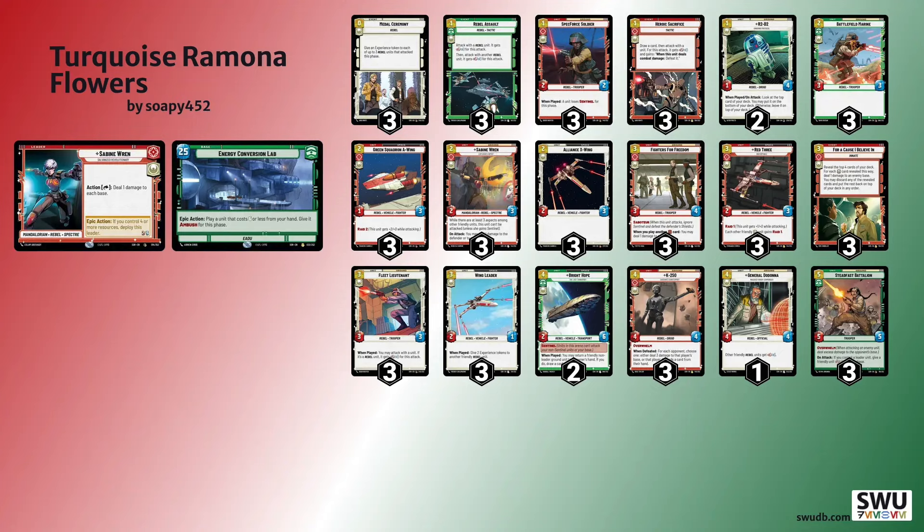He also misplayed by using ECL with K2SO, which I then bounced with Cunning — I think that was the wrong play for him. Once the Sabine decks have used ECL and you bounce whatever they played, their deck just becomes too slow. The tempo loss is huge and it's difficult for them to recover. Cunning is absolutely ruinous for these decks, because even if you don't use the damage, you just bounce one thing and exhaust two — their whole turn is essentially gone.